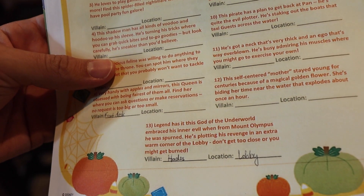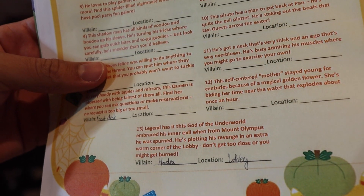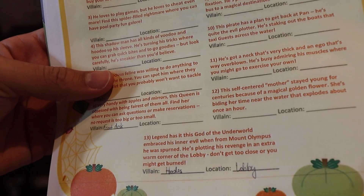Legend has it, this God of the Underworld embraced his inner evil when, from Mount Olympus, he was spurned. He's plotting his revenge in an extra warm corner of the lobby. Don't get too close or you might get burned.